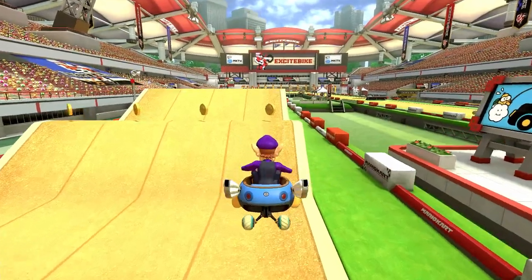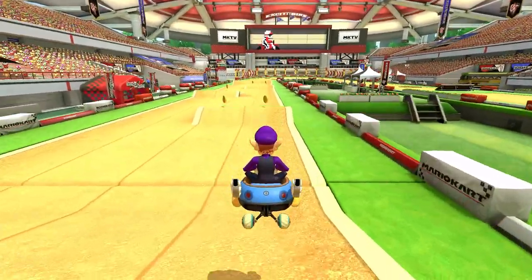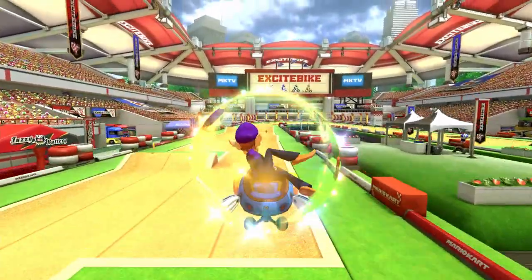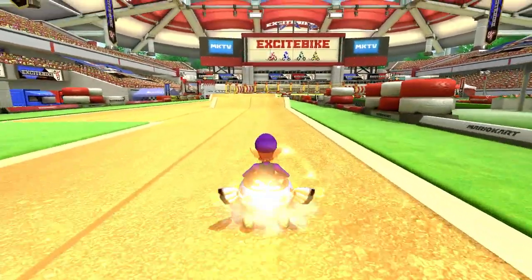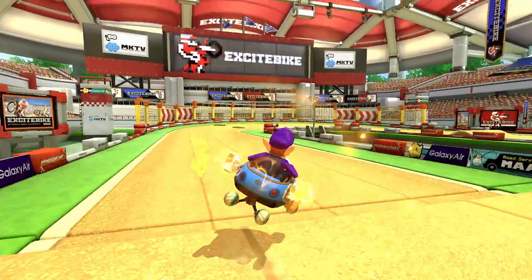The one exception is the right-left-right ramps, where you're going to want to trick off the first ramp on the right, drive straight, and then do a wide left drift off the second ramp on the right. You then want to tighten up your drift angle just before getting to the final ramp and then do a mini-turbo trick off of it.